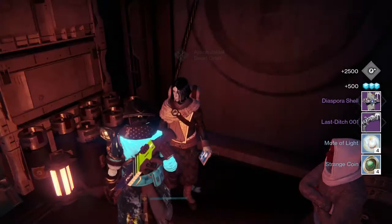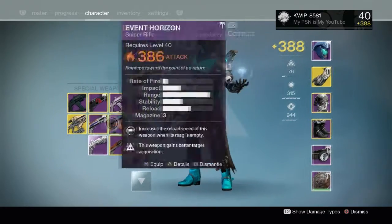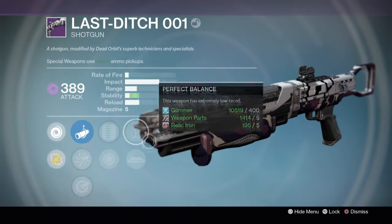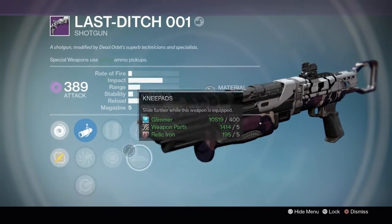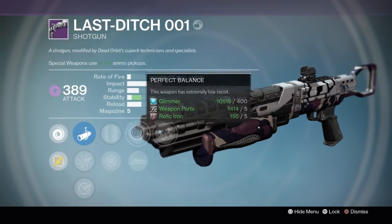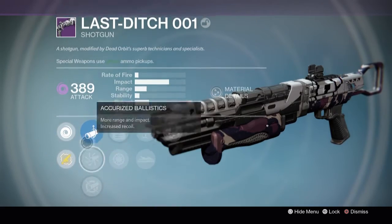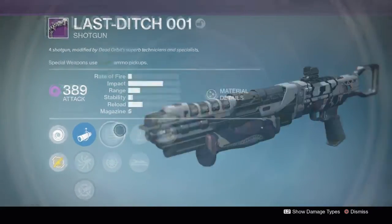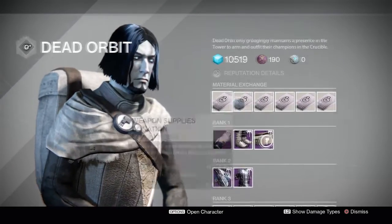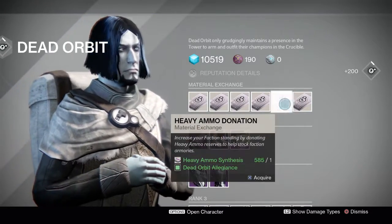We got a Last Ditch and a ghost. Please be a good Last Ditch. The ghost is 390, I'm okay with that. I would be so happy if there was a range perk here — I love knee pads and rangefinder. If I had a range perk I don't know if I would ever take this thing off. But unfortunately we did not get that lucky. Hopefully we get some more Last Ditch rolls — I would love to get one just like that but just with a range perk.